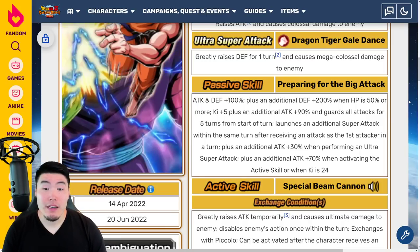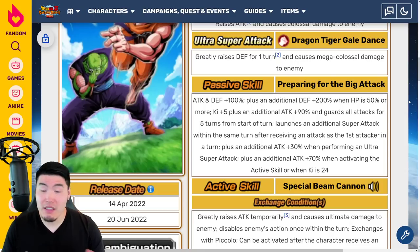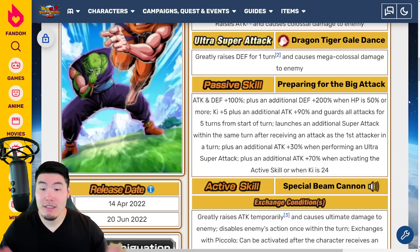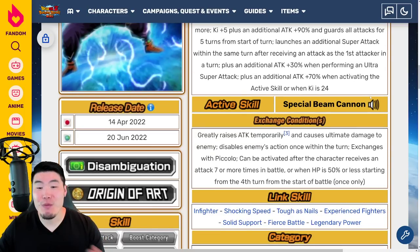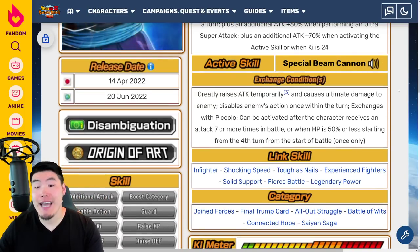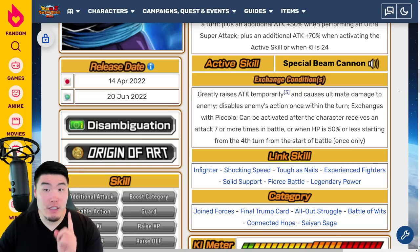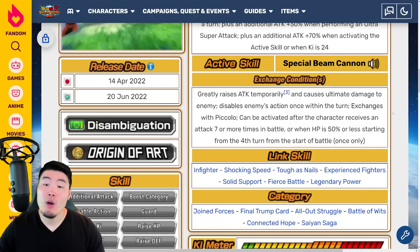They get a lot of Defense in Slot 1, and you actually want to put them in Slot 1 because you get that guaranteed additional Super Attack after you take an attack as the first attacker. Plus an additional Attack plus 30% when performing an Ultra Super Attack, plus an additional Attack plus 70% when activating the Active Skill or when Ki is 24. They're going to be doing a lot of damage, they get a ton of Defense — just a really great passive all around. The Active Skill greatly raises Attack temporarily, causes Ultimate damage to the enemy, disables enemy's action once within the turn, exchanges with Piccolo, and can be activated after the character receives an attack 7 or more times in battle, or when HP is 50% or less starting from the fourth turn — once only.